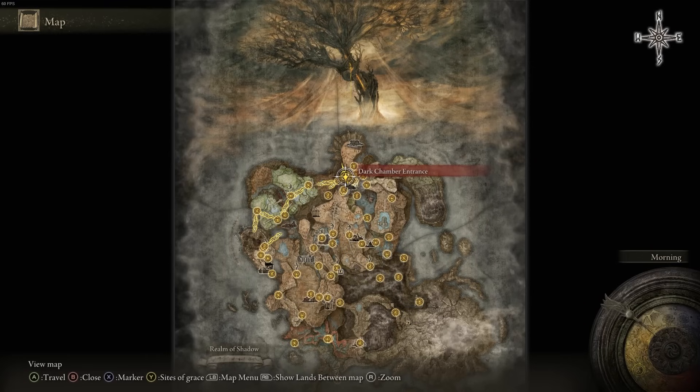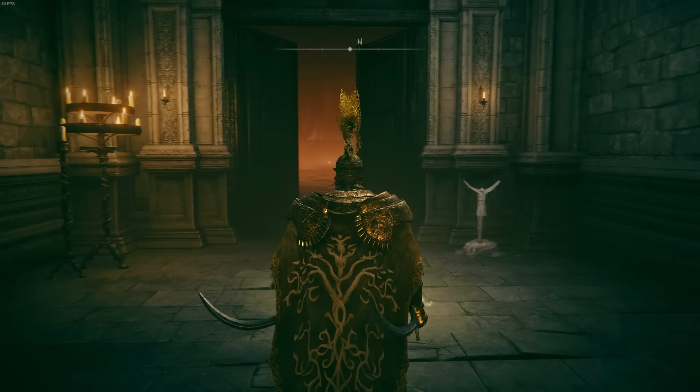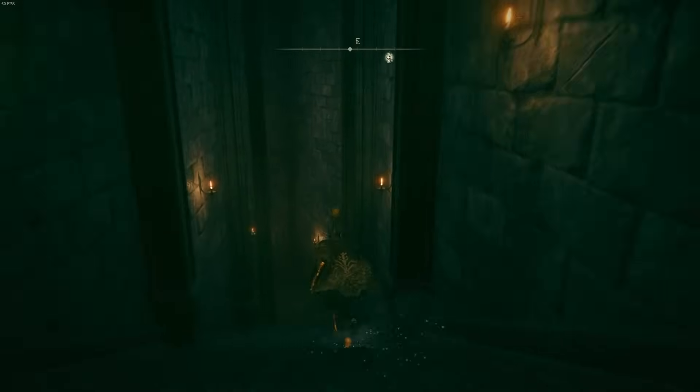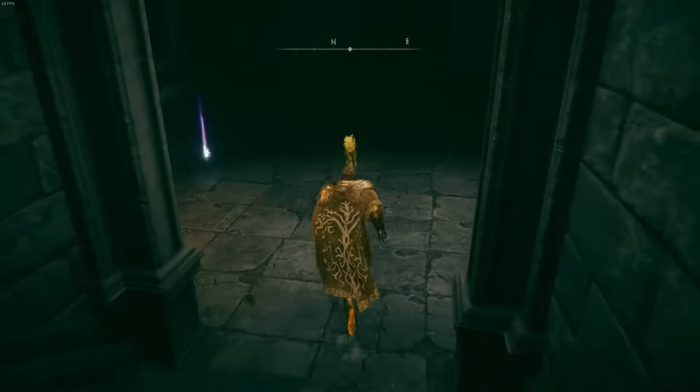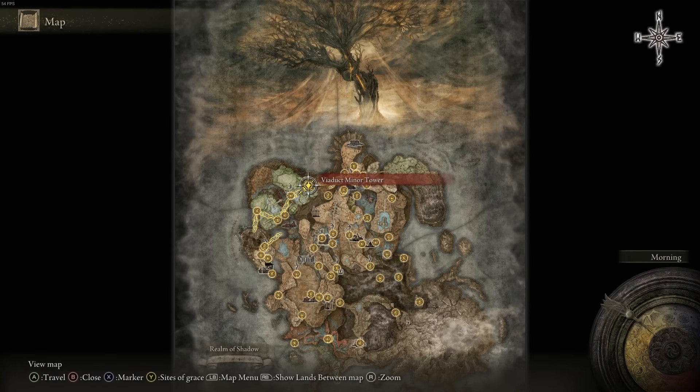At the Dark Chamber Entrance, just before you fight Messmer, you probably already have this one if you've been to this area. Just down the stairs there is an item to pick up — that is the Scadu Tree Fragment.